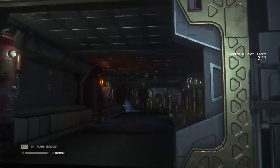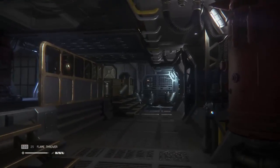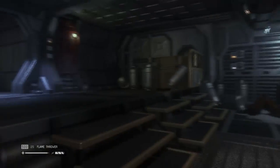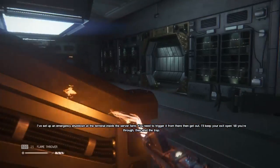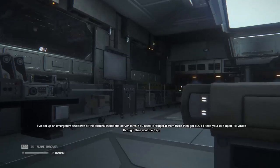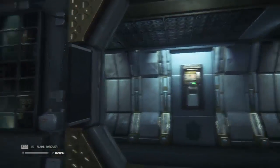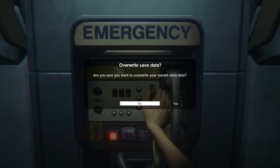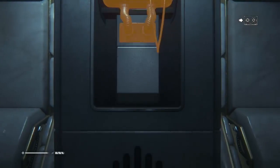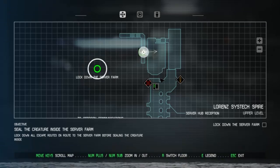Do you reckon the Working Joe is going to get eaten by the alien? There's a server farm - that's where we're supposed to be going. I've set up an emergency shutdown at the terminal inside the server front - you need to trigger it from there, then get out and shock the trap. Well, here's a save point. Thank you very much for joining me for this adventure - next time we're going to spring this trap and get it closed around him. Bye!